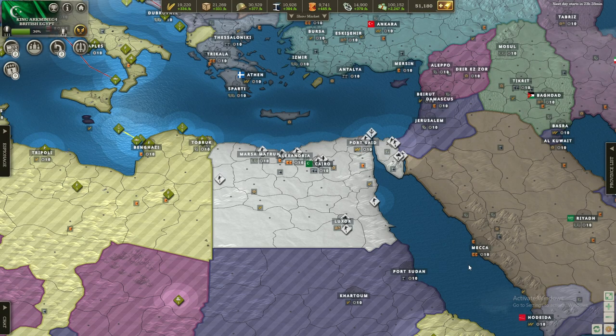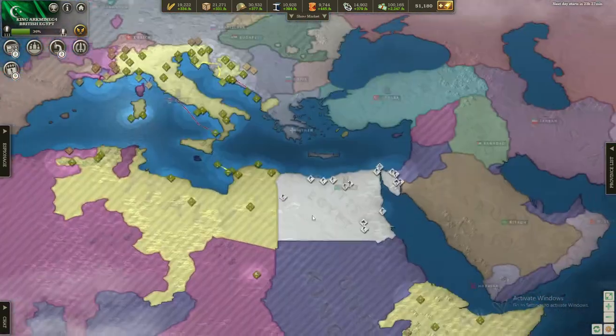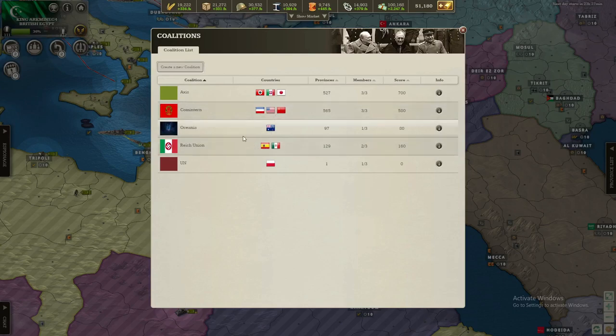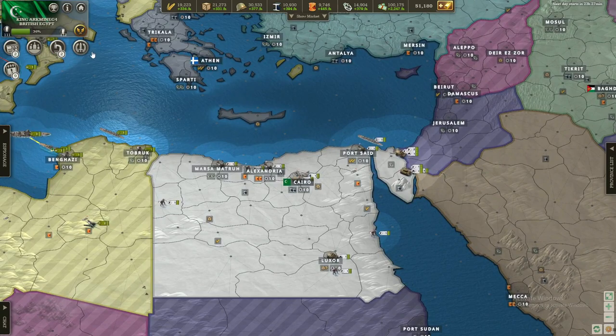All right, we are back once again — this is Episode 3 of the Egyptian Empire let's play. Yesterday we planned out some stuff, and we have gotten an alliance with Italy, as you can see we have a shared map with them, which is great. We also kind of got an alliance with Germany — they told me to apply to this coalition over here, which I did. It's a coalition that supports the Axis.